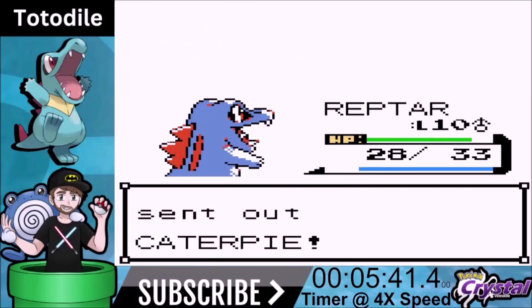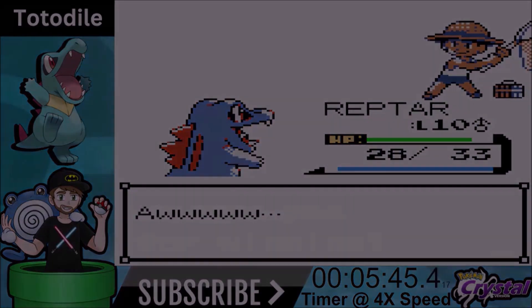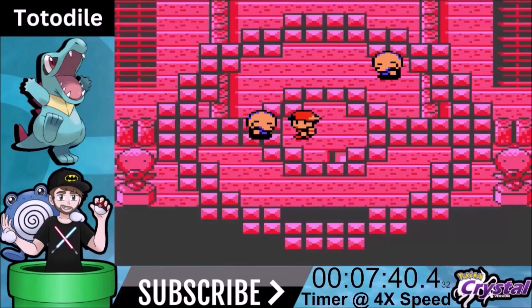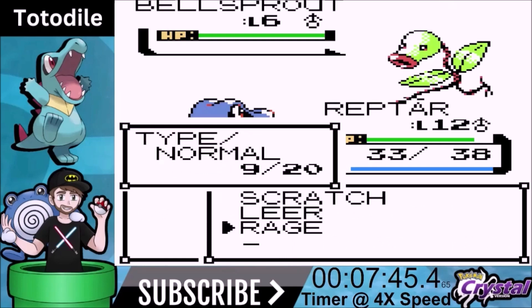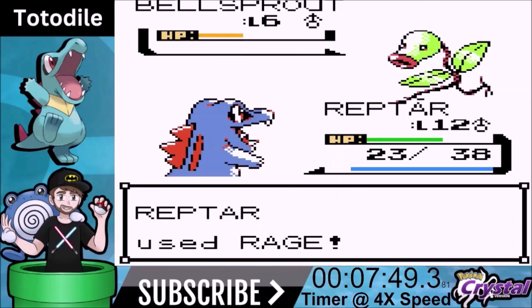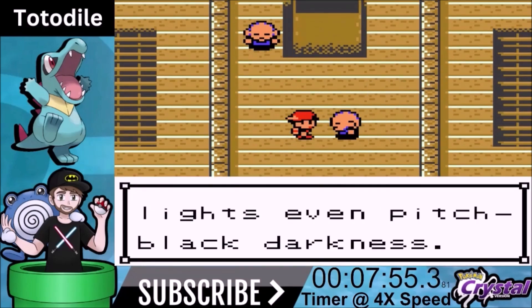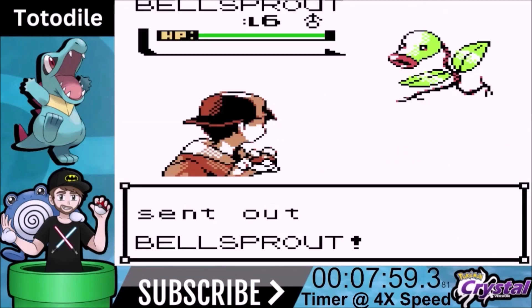Now we're progressing and eventually we're going to get into Bellsprout Tower. Bellsprout Tower is not too big of an issue — I thought it'd be a lot bigger an issue than it was. By the way, I named our Totodile Reptar. Reptar is from Rugrats — it's the dinosaur the kids love to watch, supposed to be like Godzilla. He kind of looks like Godzilla, so that's why I named him Reptar.